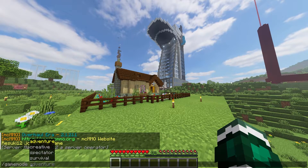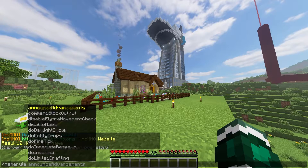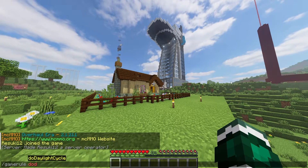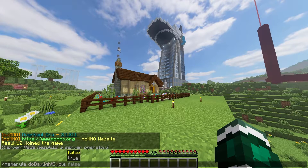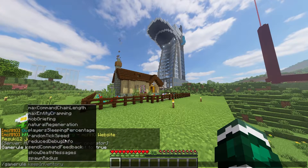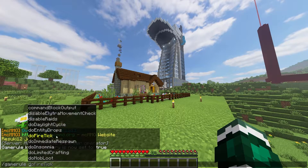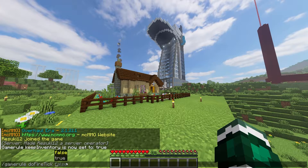Some of the other useful commands out there are things like /gamemode. This will allow you to switch between spectator, creative, adventure, and even survival versions of the game, giving you different aspects of gameplay. Then you can do /gamerule, and the different types of rules available will be there for you to change — such as 'doDaylightCycle', which I have set to false right now so my server never goes to nighttime. There's also everybody's favorite, /gamerule keepInventory. If you set it to true, then you get to keep your inventory. There are a ton of game rules I highly recommend you check out, like 'doFireTick', which stops fire from spreading if set to false.